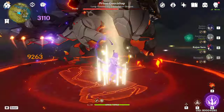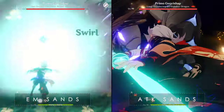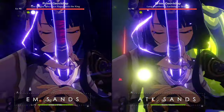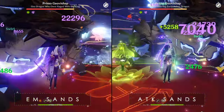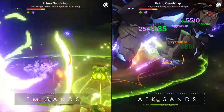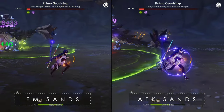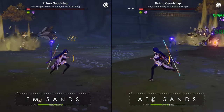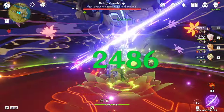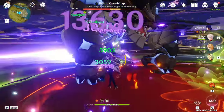Before we get into the comparison between the hypercarry and aggravate team, I'd like to show the difference for Raiden using an attack sands versus an Elemental Mastery sands for the aggravate team. They were honestly so close that it didn't really matter — I think the EM one did come out slightly ahead, but the difference is so minute that it doesn't really make a difference. So for the test, I will be using the Elemental Mastery sands.